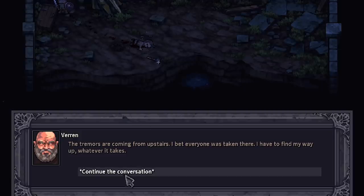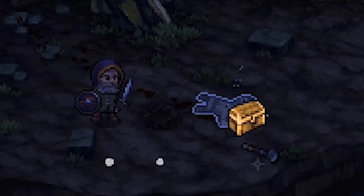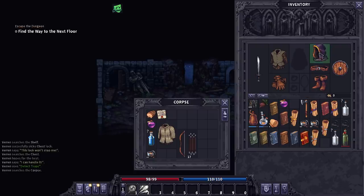The tremors are coming from upstairs, blah blah blah. Lucky for me, there's stairs going up after taking stairs down. How's it going? Rough day? Anything I can have? You do. This gives me three protection, so I'm going to use it for now. I need to stay alive more than I need to do damage right now.